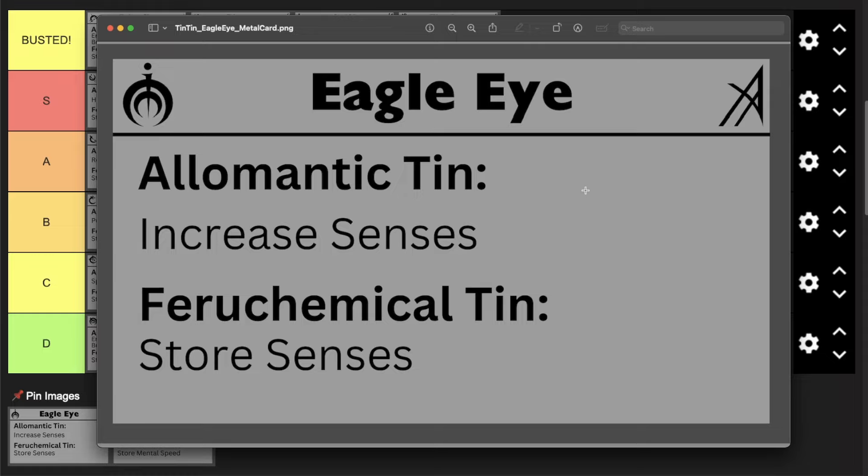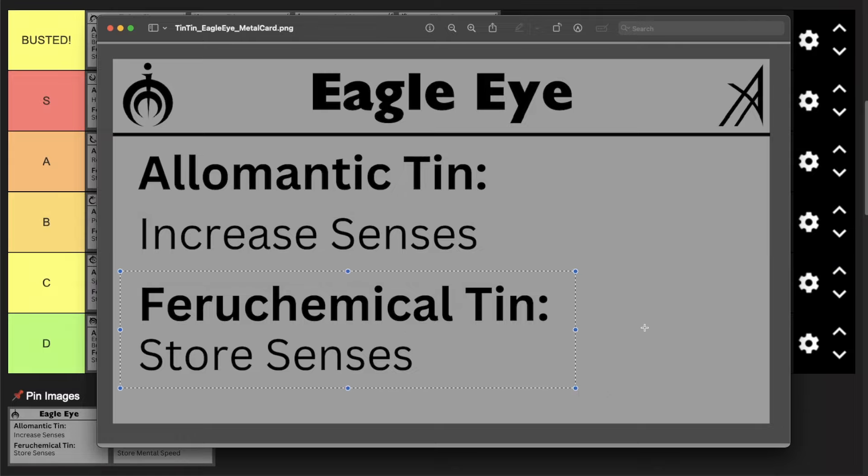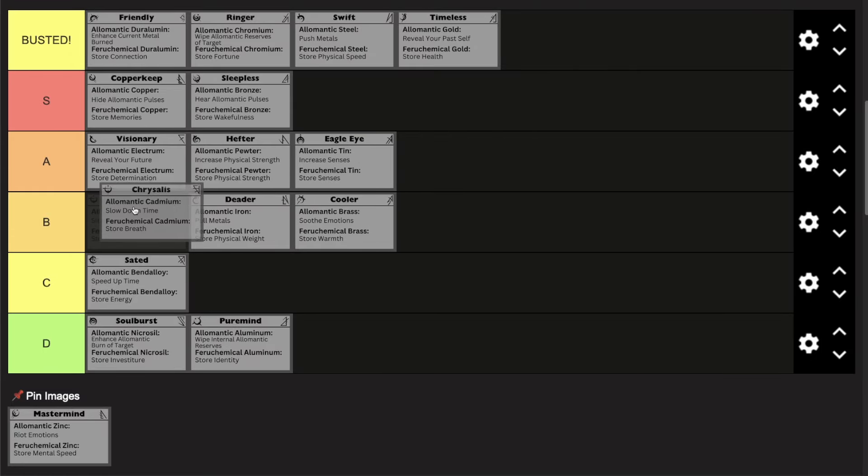Next, we have Eagle Eye. Eagle Eye Twinborn can use their Allomantic tin to increase senses, and their Ferrochemical tin to store senses — another case where the Allomantic ability increases the same attribute you can store in your Ferrochemical metalmind. Eagle Eyes have the reputation of being inhumanly and often frighteningly perceptive. You can compound your Ferrochemical tin and have unlimited senses stored up. With Ferrochemical tin you use a different metalmind for each sense. Tapping a tinmind with eyesight gives you peripheral blur but great-distance detail in focus, like binoculars. Burning Allomantic tin increases all senses at once. An Eagle Eye Twinborn would be the ideal scout for any team. I think it's going in A tier, and Chrysalis is dropping down to B tier.